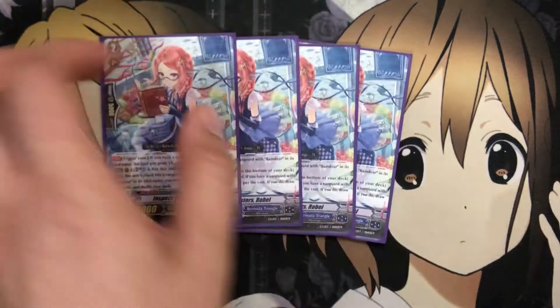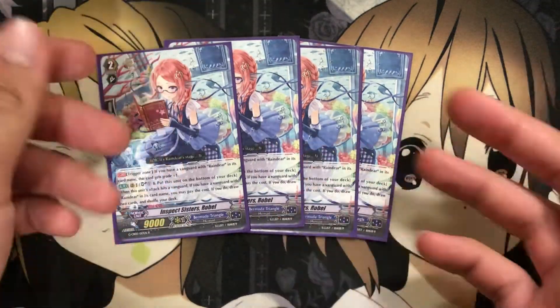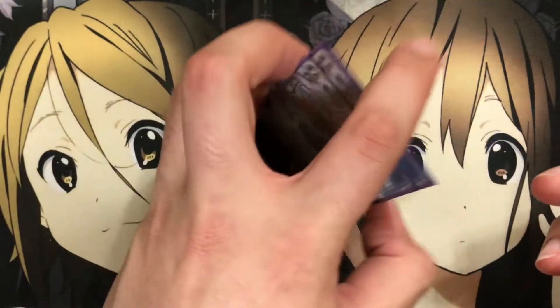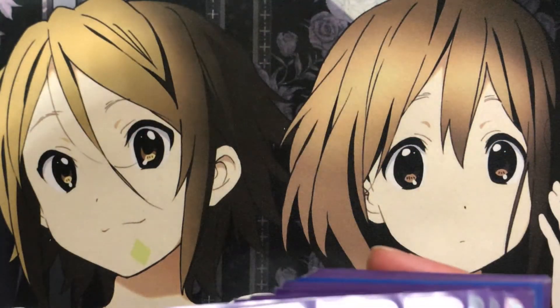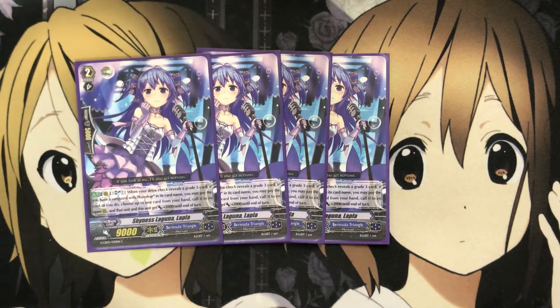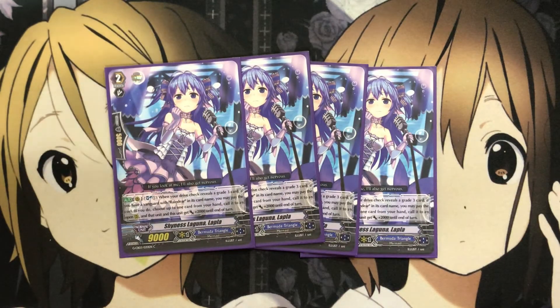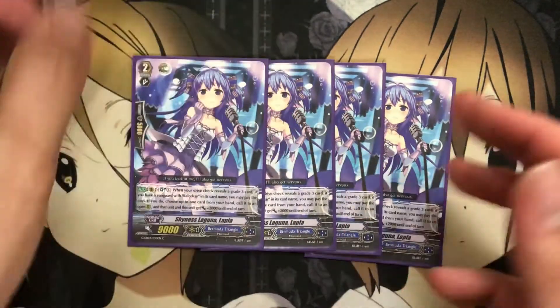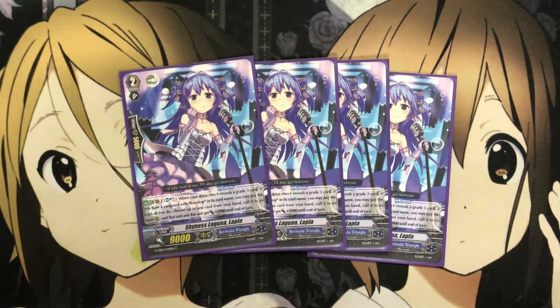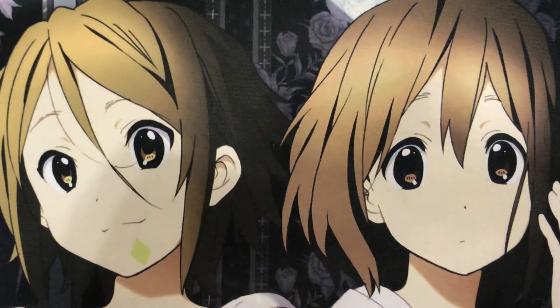For the grade 2s, I run four Inspect Sister Robel — it counts as grade 3 in the trigger zone. For a Soul Blast, put this unit on the bottom of your deck when its attack hits a Vanguard. If you have a Vanguard with Reindeer in its card name, draw two cards and shuffle your deck. So plus 2 card advantage and it counts as grade 3 for all your Reindeer effects. I also run four Shyness Laguna Lapla — Soul Blast 1 when your drive check reveals a grade 3. If you have a Reindeer Vanguard, choose up to one card from your hand, call it to an open rear guard spot with plus 2000. Great call options and pressure, and none of these have GB requirements, so you can use them early game.